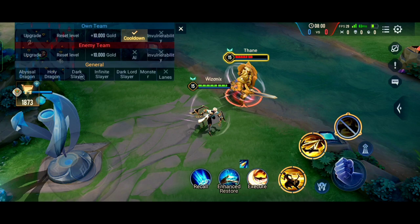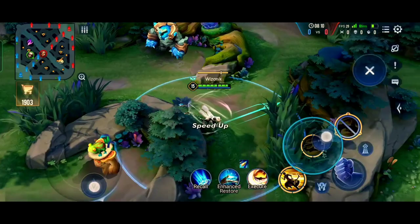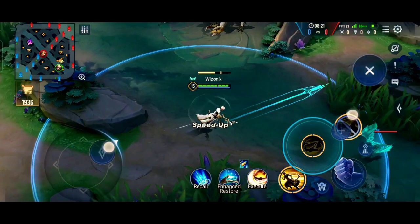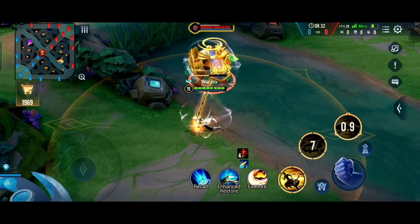Even though Enzo's abilities are not very complicated compared to other heroes, he is still hard to play because you have to use them in a proper sequence to be effective. You can abuse his second ability's movement speed boost when rotating through the jungle, and if you cancel instead of throwing it, half of the cooldown gets returned — so it really comes in handy.